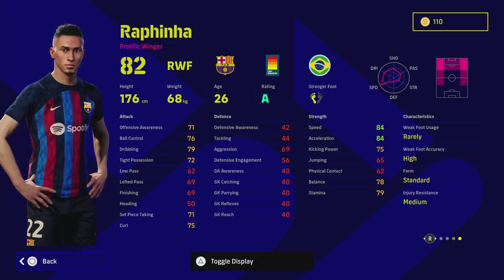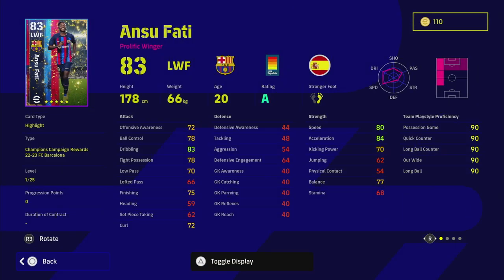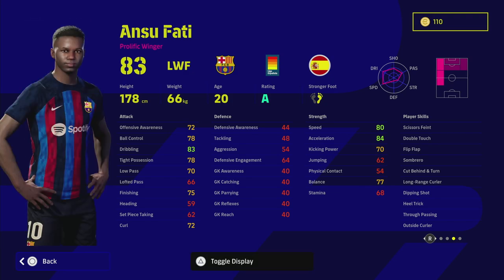Now for Rafinha and Ansu Fati, covered in previous videos — they're very similar and interchangeable. Rafinha can play left or right; Fati can only play left mid or left wing. They both have extremely similar stats, dribbling, acceleration, levels, and player skills. The key difference: Fati is right-footed, Rafinha is left-footed. Rafinha has 84 acceleration and Fati also has 84 acceleration with 83 dribbling.